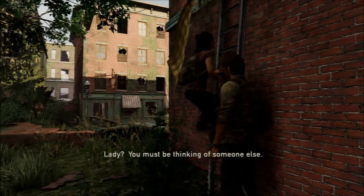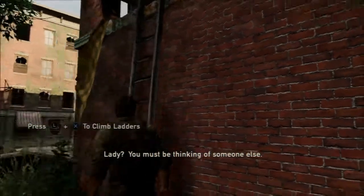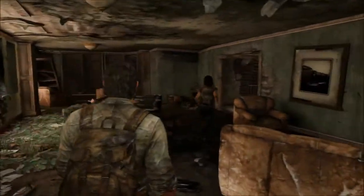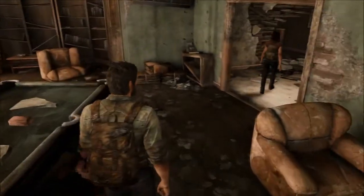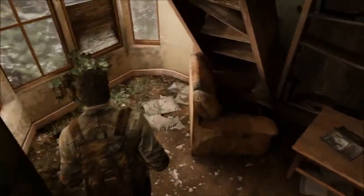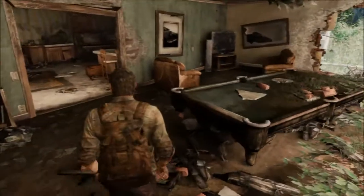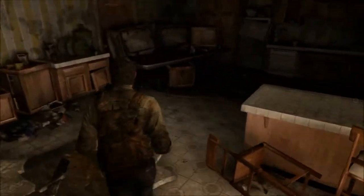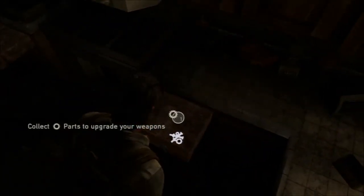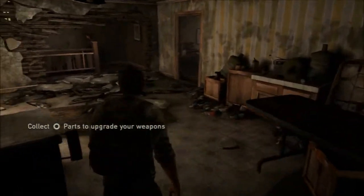Ladies first. Lady? You must be thinking of someone else. It's all relative. So I guess it's R1 to draw the weapon and then hold L1. Let's explore a bit, see if we can find some ammo or food. Absolutely nothing. Parts to upgrade your weapon. This is kind of like some Tomb Raider stuff — let's go in here, see what's in here.